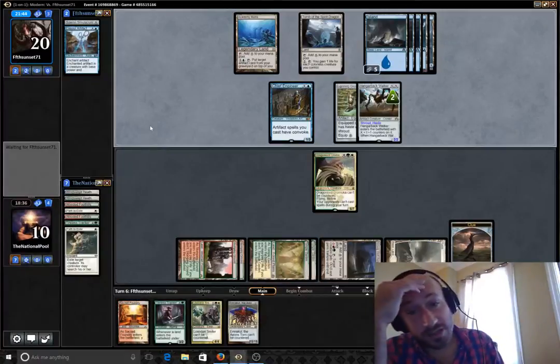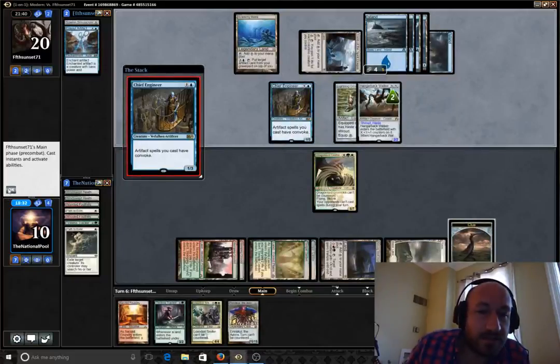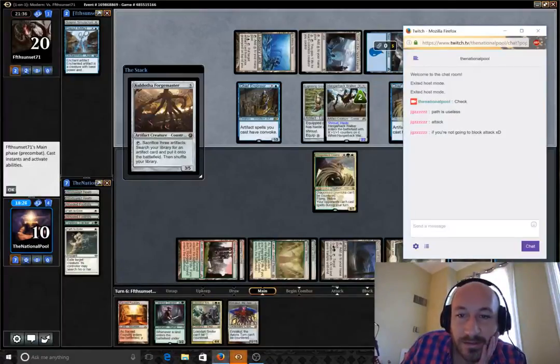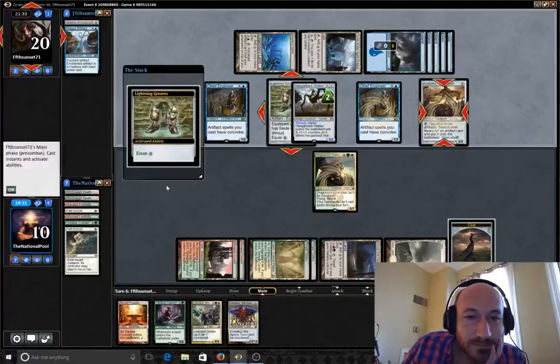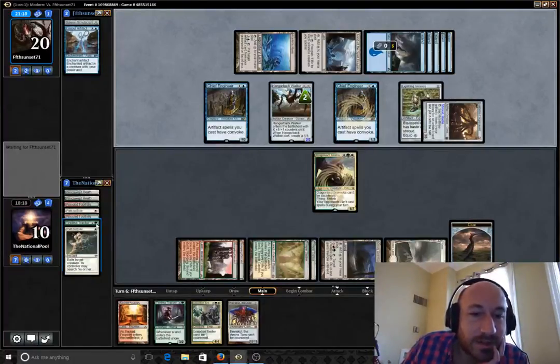Hit him for nine in the air with Kessig Wolf Run. And that could really at least even the lifelink totals out. So another Chief Engineer for him. Path is useless — attack if you're not going to block, attack. I did block — I'm not sure how much delay was on there, but I did block with the Tireless Tracker.